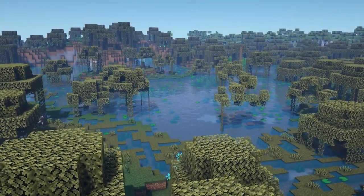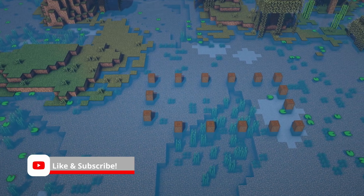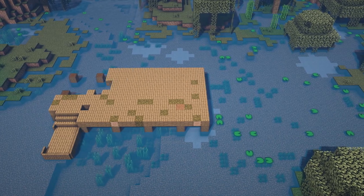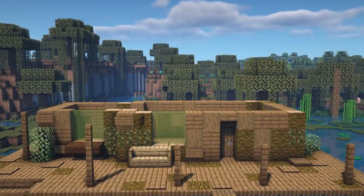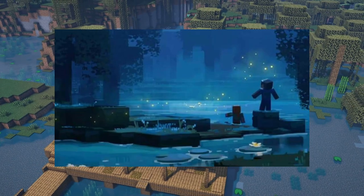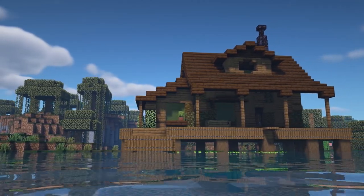Hello everyone and welcome back to another Minecraft video. Recently we saw Minecraft Live 2021 take place where they announced the new 1.19 Wild Update. One of the things announced is the new update to the historically ugly swamp biome, and the devs have shared screenshots, concept art and small clips of what we can expect. These include new mobs such as the frog and the firefly, and if the concept art is anything to go by, we can expect a great deal of immersion and atmosphere added to the swamp with these new mobs.